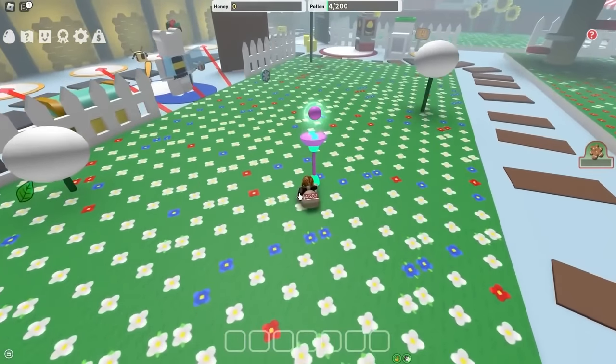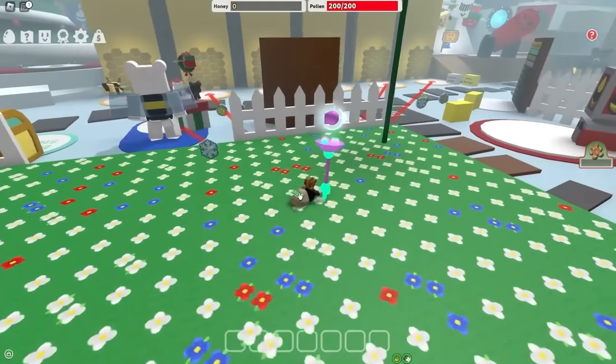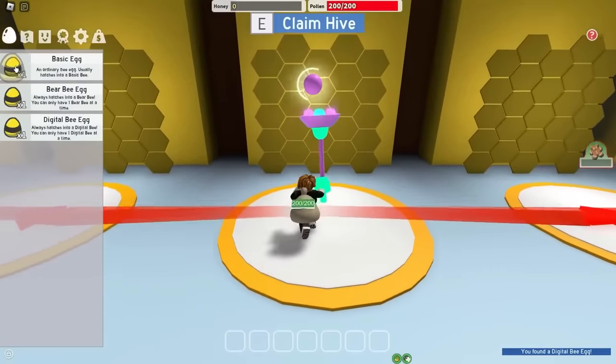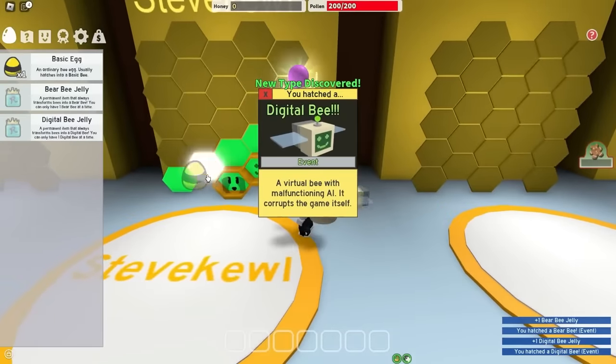Let's test out how OP the Gummy Baller is. My capacity is full in one swing. That is insane. So right here, I think I should claim my hive, and let's hatch the Bear Bee, let's hatch the Digital Bee, and lastly let's hatch the Basic Bee.